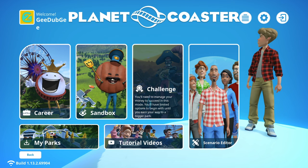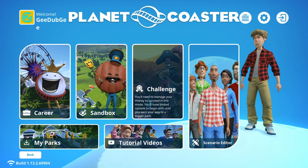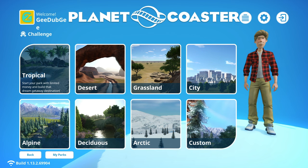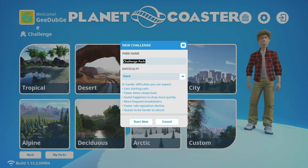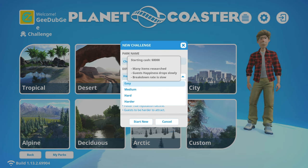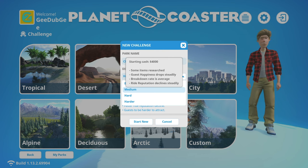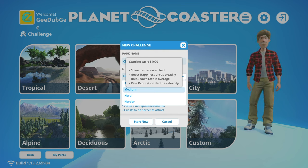What we're going to do today is challenge mode - a complete blank slate, but we do have to worry about our finances and we don't have a ton of things researched. I'm going to go with tropical. For difficulty: on easy we have eight grand starting cash, a ton of items researched, guest happiness drops slowly, and breakdown rate is also slow.